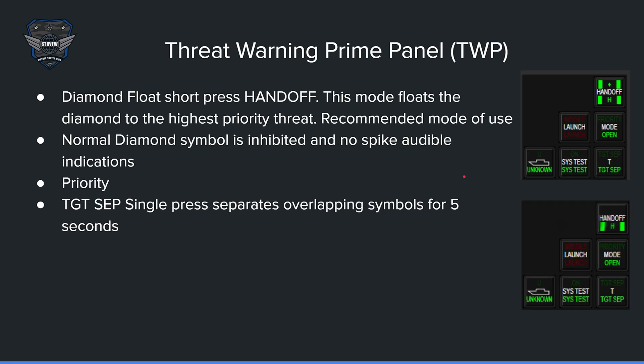The threat warning prime panel is located just to the left of your RWR. This button here is the handoff mode. You need this to be in diamond mode — it'll have two bars and the diamond in the middle. If it is off, it won't have the two bars or the diamond. Just click on it once and it'll go into handoff mode. This mode floats the diamond to the highest priority threat — the recommended mode of use. The other mode, when off, is called normal; the diamond symbol is inhibited and there are no spike audible indications, which could lead to a very quiet RWR. Priority mode only has a handful of priority emitters, used if you have a very crowded RWR and only want to see the priorities. Target separate is a single press that separates overlapping symbols for five seconds — useful if you have a crowded RWR and don't want to go into priority mode.